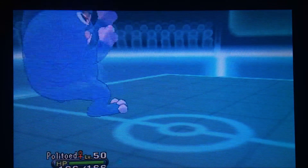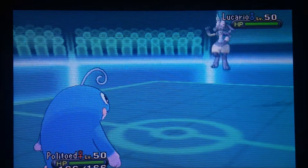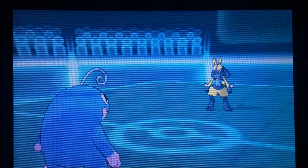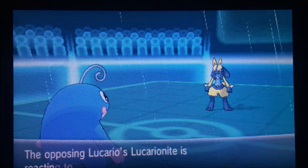I'm going to bring out my Politoed and bring out the Rain — strong special attacking Pokemon. Out comes Lucario, a very weak defensive Pokemon. Even with the Steel-typing, it's pretty weak defensively. So this should be good times. Plus I have Choice Scarf, so it should be Goodnight Irene right here. Oh, it's Mega Evolved. What am I going to do?